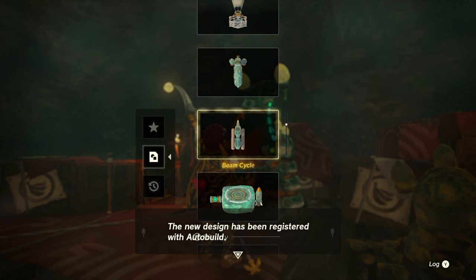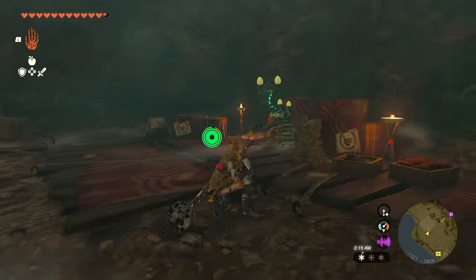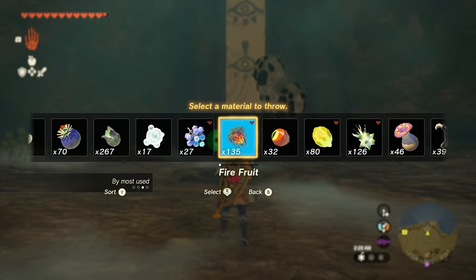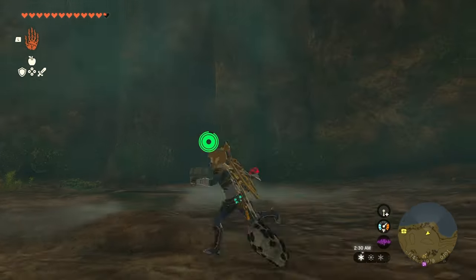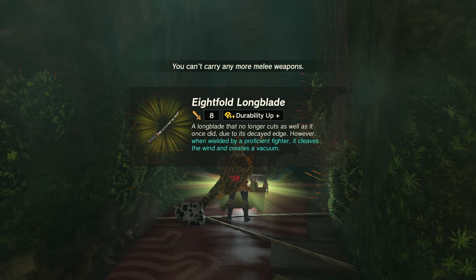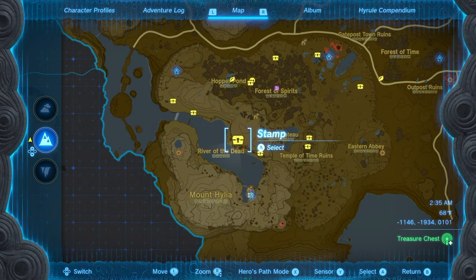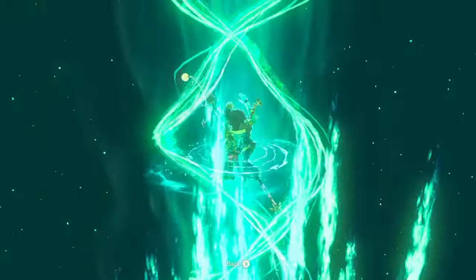I guess that's TOTK's version of the motorcycle from the old game. Before we leave the cave, there's a hidden treasure chest. This really reminds me of the Yiga clan hideout. Really nothing else in here — feel free to ascend.